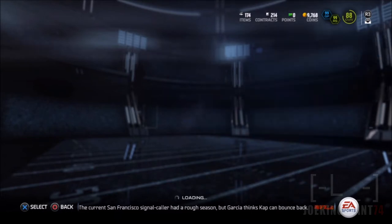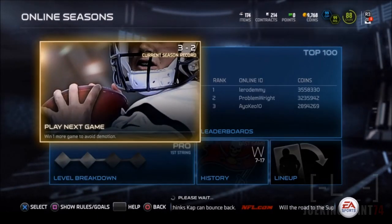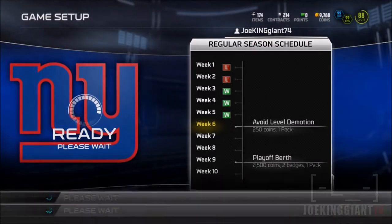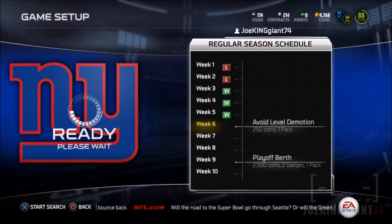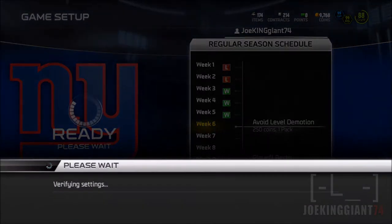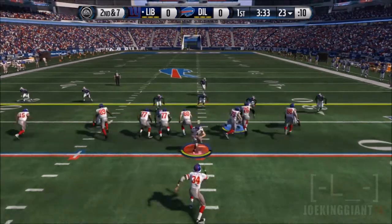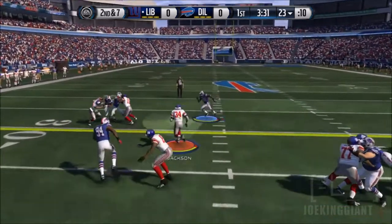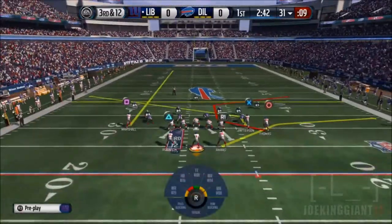You guys can already tell who the key player is — it's going to be Bo Jackson, right there in the title. It's all about Bo Jackson in this gameplay. He did somewhere in the range of 50 to 300 yards rushing — I don't want to give the actual number because it's a major spoiler. Keep an eye on Bo Jackson; he did a hell of a job.